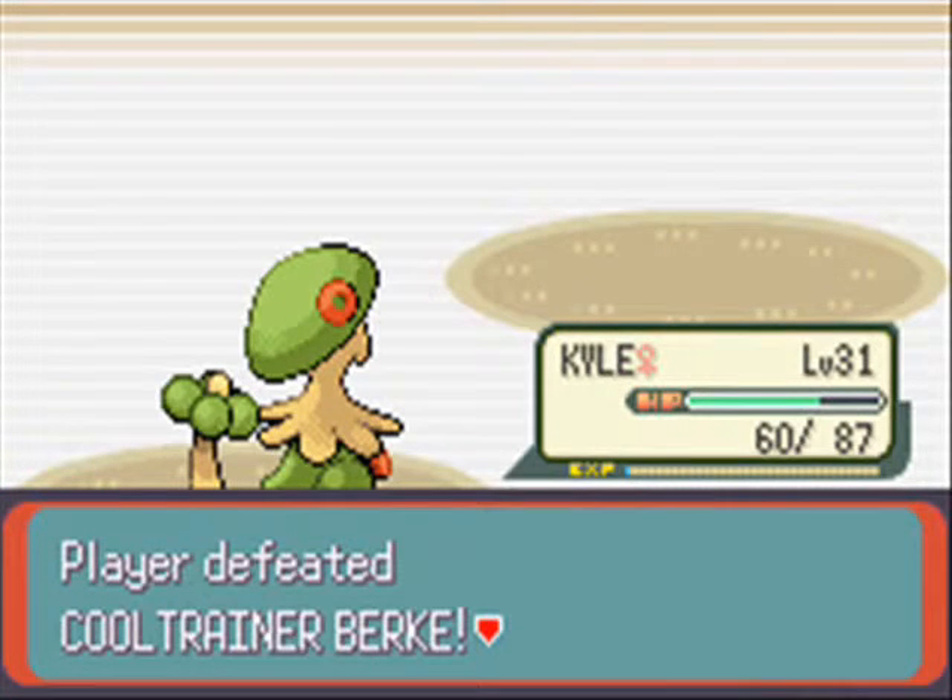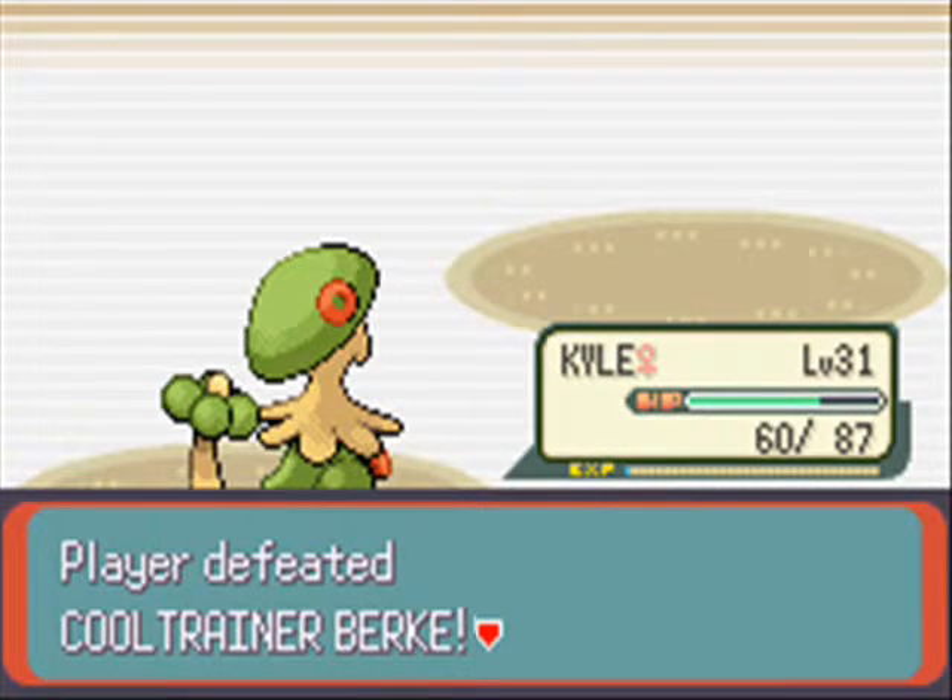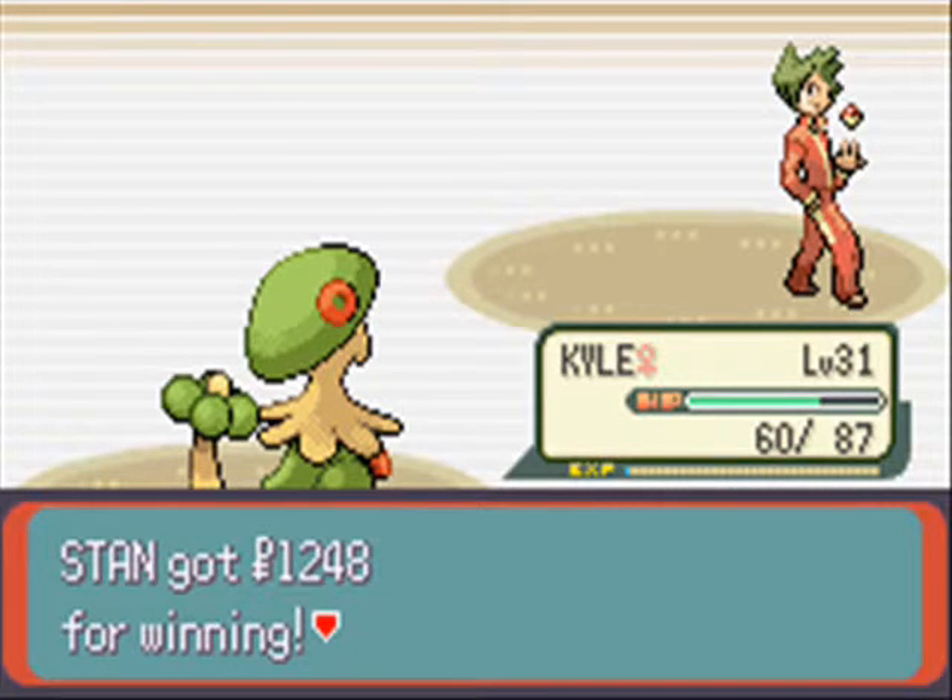Level 31 — we have all level 31 Pokemon. Player defeated Cool Trainer Berk — power, you're the real deal. And yeah — so this is the Gym Leader's room.